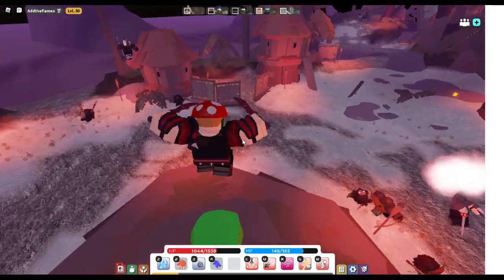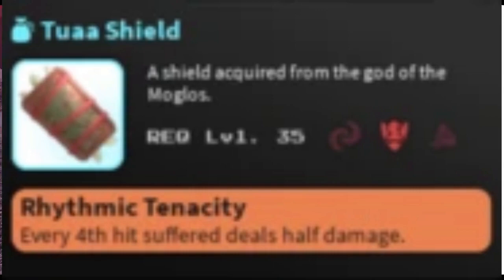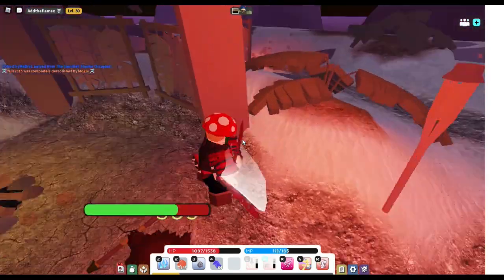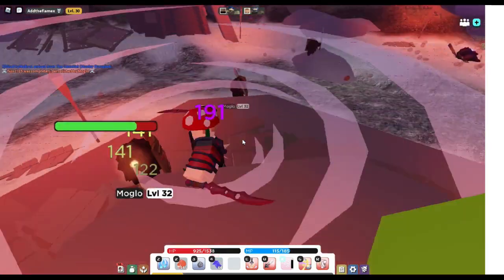While you're grinding here, you want to try to get moco and tua stuff, such as moco mall, moco club, tua bow, tua dagger, tua shield, and any other moco or tua items here. Also, the moglos and moglocos drop masks — they drop two different kinds: the moglo mask and the moglocos mask. Those are really expensive, so make sure to be grinding for those while you're here.